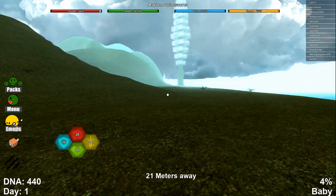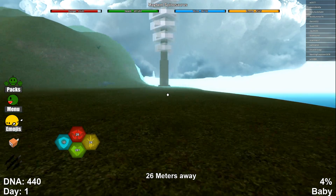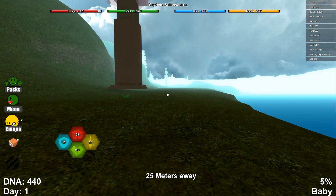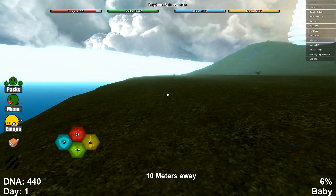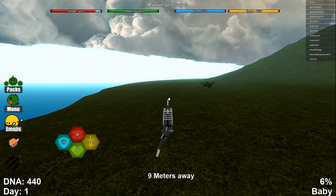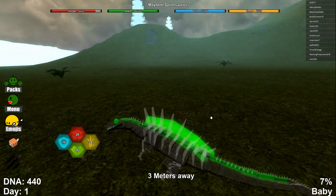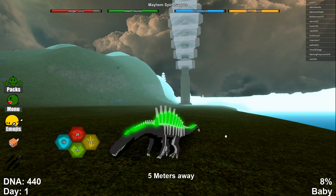As regards to last time, we actually made it to Elder with our Giganotosaurus. So as you may have guessed today, we are playing as a new dinosaur. We are actually playing as the Mayhem Spinosaurus — look how cool it looks! It's glowing and everything! Oh my goodness, this guy is really awesome looking.